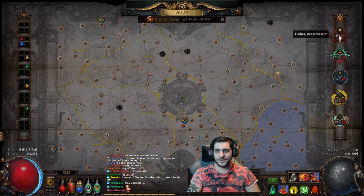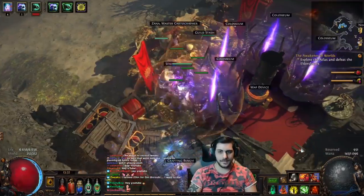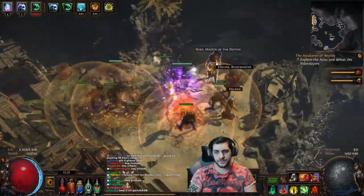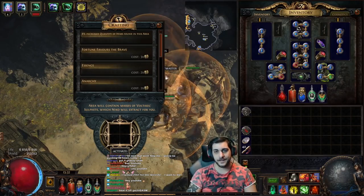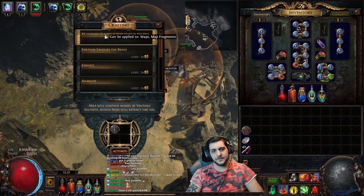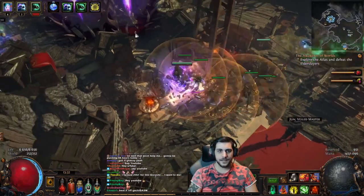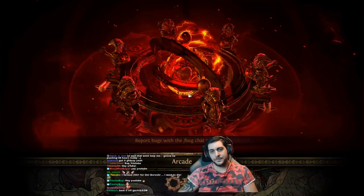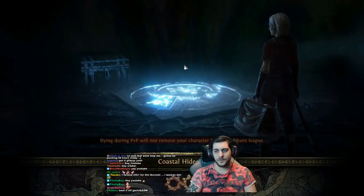I started doing my Einhar missions recently and I'm gonna show you how to pop these. Niko I'm only running for delving, but we're gonna talk about them specifically. To pop a mission, you go to the corresponding master and he will have the option of clicking Atlas mission. This will bring up the map device interface. You will then pop the map in here — you can even add some league modifiers to it. Click on the mission and it will now activate, and Niko should go down by one.